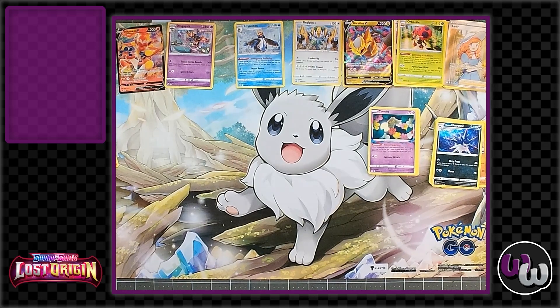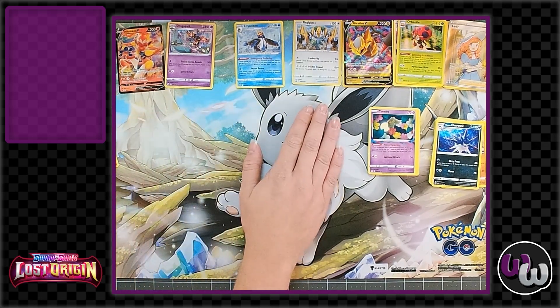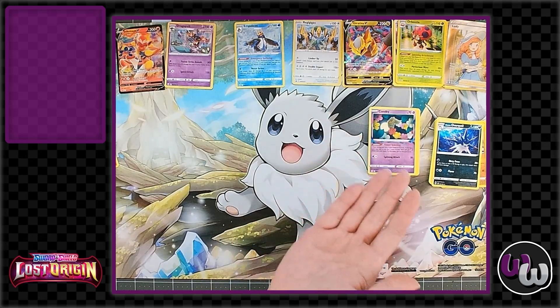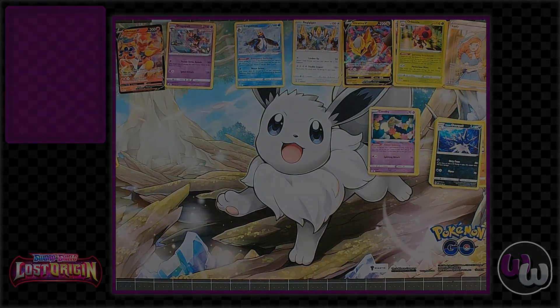Overall it's $19.99 for the Infernape V-Box. These blister packs are $12.99 each. Honestly the Regigigas one was really killer — a home run slam right there. Not so great on the Empoleon one. The promos aren't too expensive, and $12.99 for three packs is not bad. This box is four packs for 20 bucks with a promo card — not too bad. Overall the pull rates on Lost Origin are looking good and hopefully they just keep getting better. Let us know if you pull anything good or what you think of the value of these sets — like, subscribe, and we'll see you in the next one.